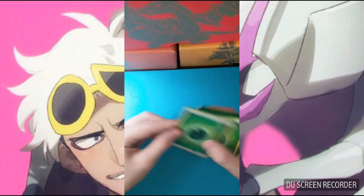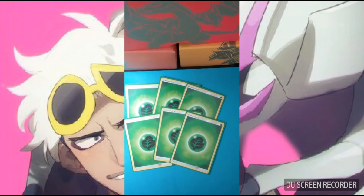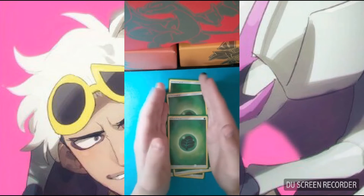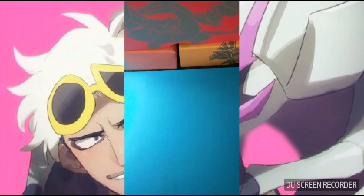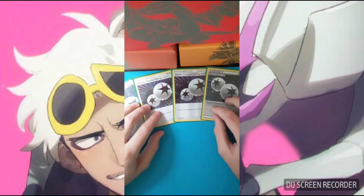Now time for the energy. We play six Grass Energy — I think this is enough. You need a lot of trainer cards because Golisopod needs a lot of ways to retreat. We also play four copies of Double Colorless Energy.